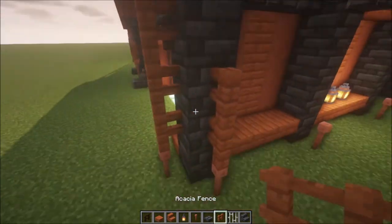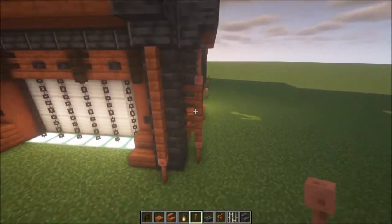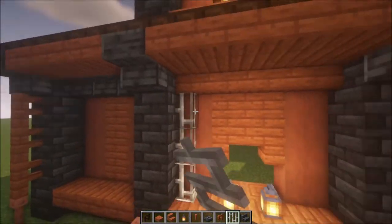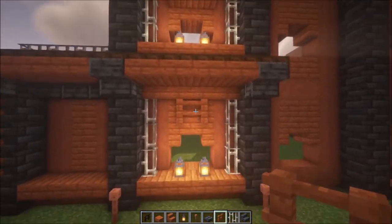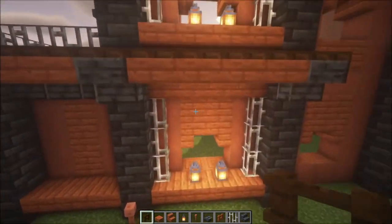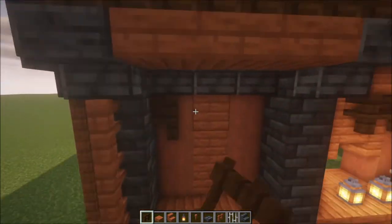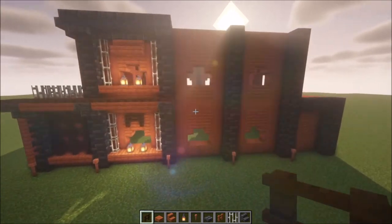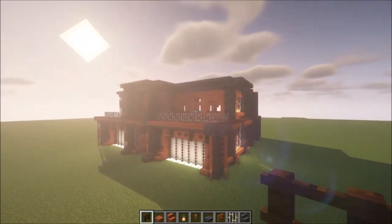Add some fences going up, and you can add another one at the top if you want to. Take some iron bars and place them in like this. You can use acacia fences if you prefer, but I'll definitely use some dark oak fence to break up the design a little bit. Add some fences to fill it in and give it more depth. Get all the remaining sides and windows in — I'll see you after that.